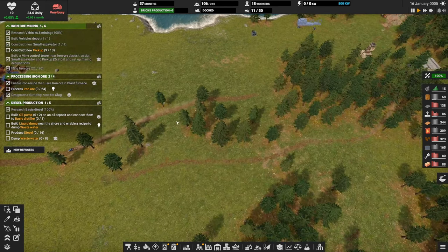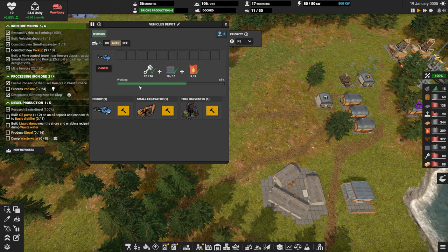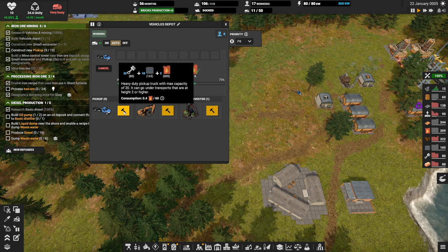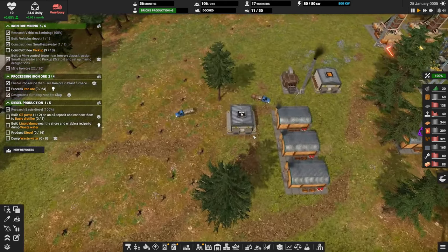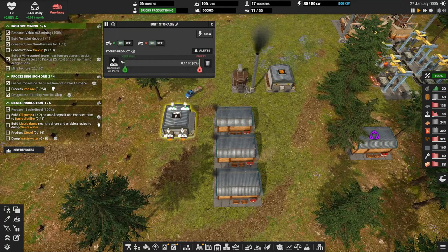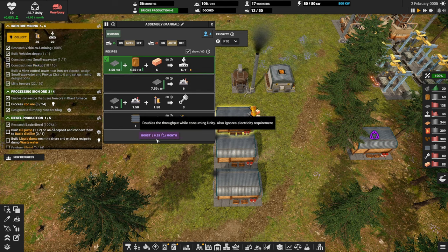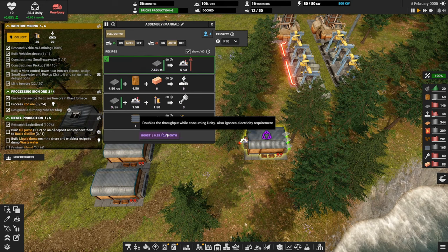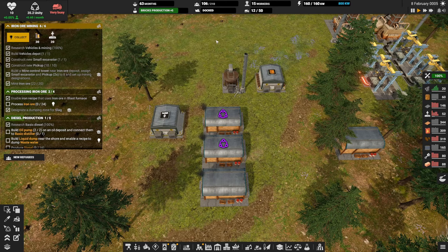We're waiting on another pickup truck. There's one already queued up. I have 80 vehicle parts left — I'm going to go a little conservative until I'm producing vehicle parts on my own, since right now we're just relying on bonuses. Let's put construction parts on keep-full and throw a boost on one of these — basically just to use up the surplus unity.